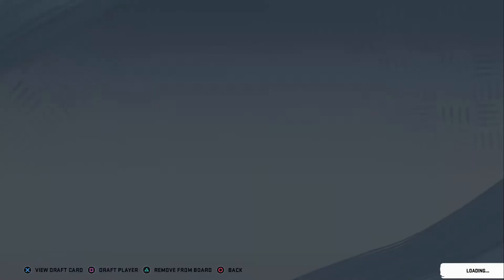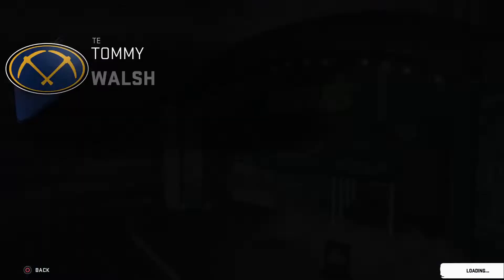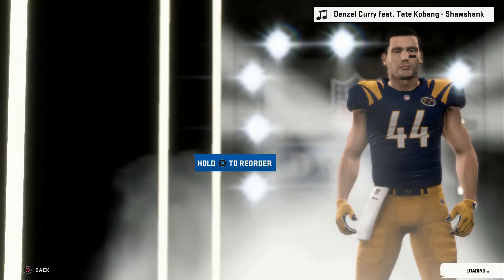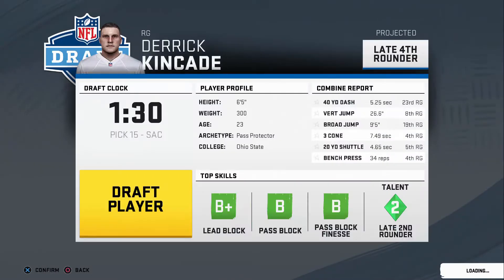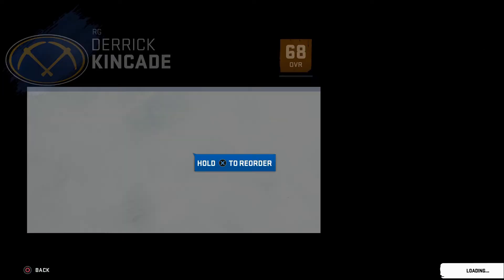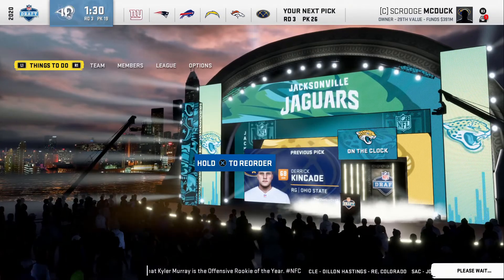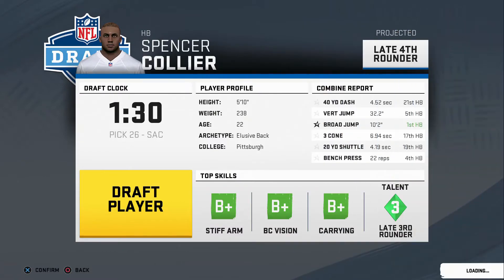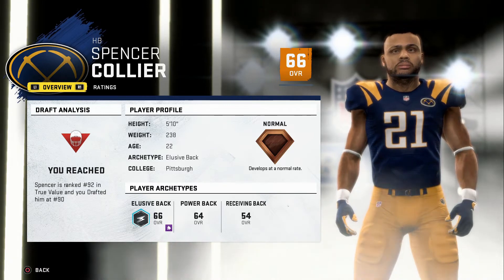I'm going to go for the first round talent tight end. I know he's a blocker and that's not the greatest thing, but I could always make him a fullback. He's a 71 rated normal development tight end and I actually kind of like that. Next I'll go with Derek Kincaid, the right guard out of Ohio State — he should be a second round talent, but he's only a 68 rated guard. Not what I wanted. Then I'm going with Spencer Collier — I cannot risk losing him. And I almost could have.